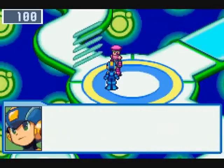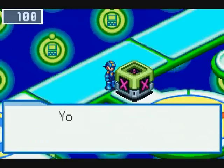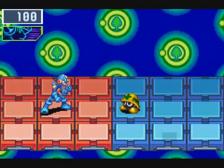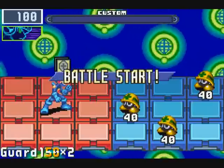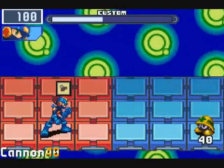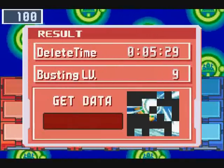Press R button to jack out. All in good time. So here we have Yai's security cube. Let's demonstrate what Guard does — it reflects a shockwave back at the enemy once it hits. Pretty useful, that.